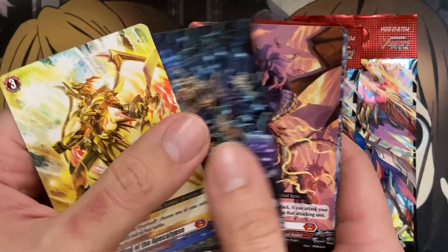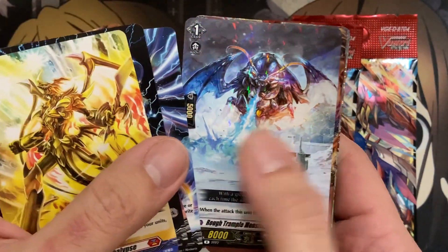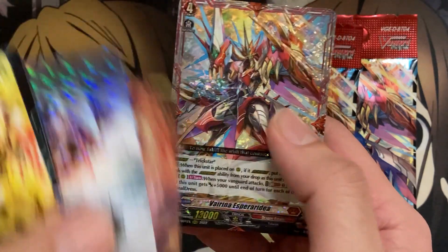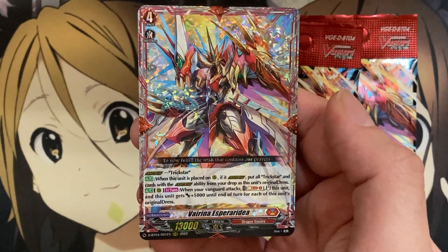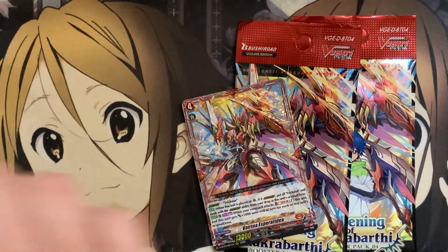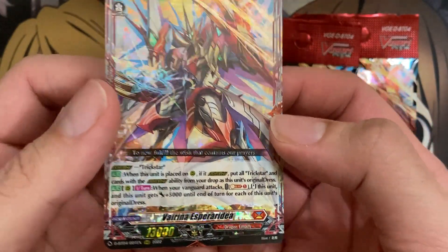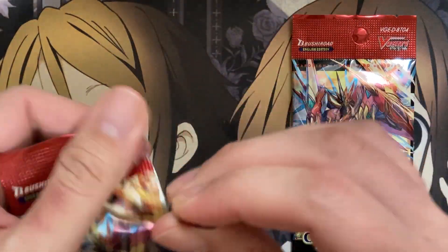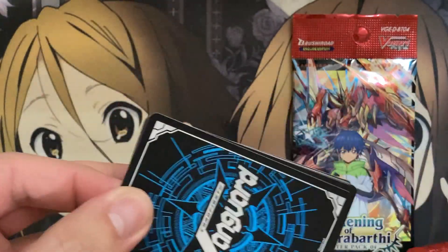We have the commons, Rough Trample Monster, and Diablos Madonna Reads for our hollow. I see Overdress Lines — that can only mean one thing. It is Virena Esperaeridia. I'm so messing up that name, but I'm glad I pulled it. I wanted to see some copies of that card.